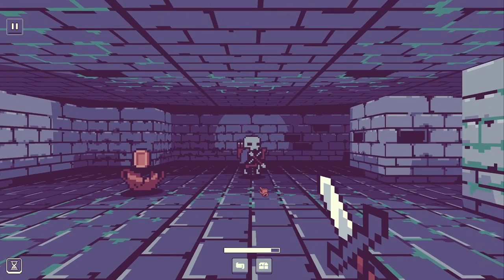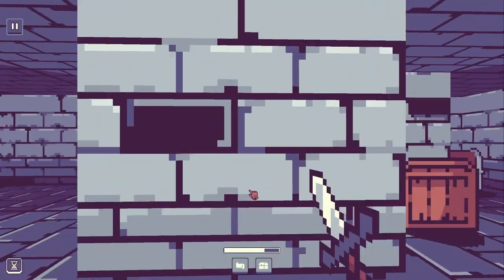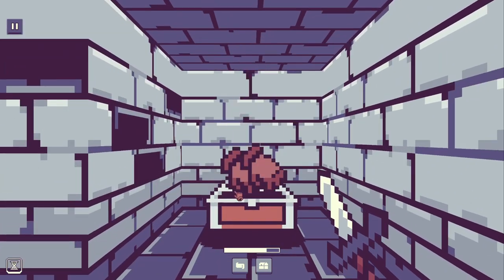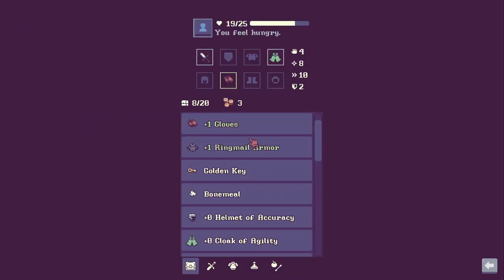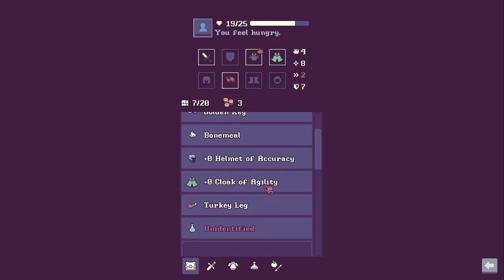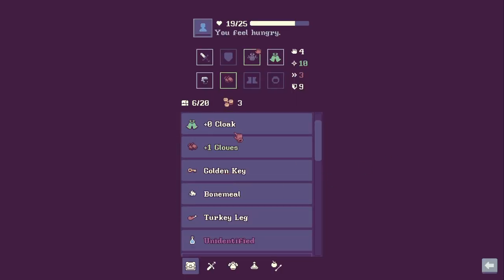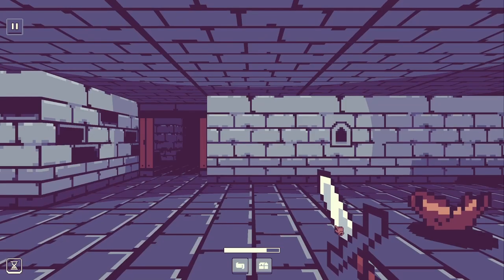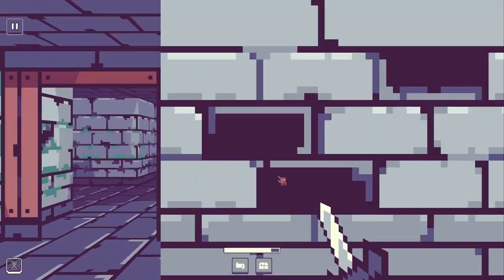He shoots arrows! That worked out well. I want to fully explore the floor. Some games are cool about exploring — you want to do as much as possible before you leave; in other games, the less you do the better. We have plus one gloves, a helmet of accuracy, a cloak of agility — this one is better than what we were wearing — and an unidentified potion, which will come in handy moments before I die, I'm sure.